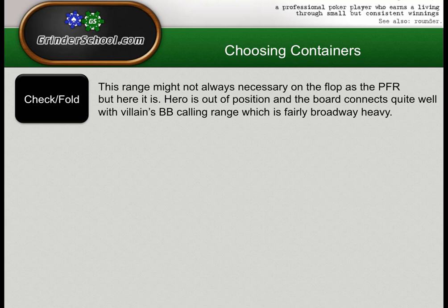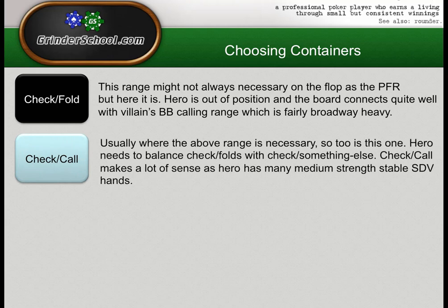Our default strategy without a check-fold range would be to c-bet way too much or check-call hands with terrible showdown value — both are pretty awful options in terms of EV. We'd end up with a launchpad strategy that was asking villain to make very profitable floats and flop raises against us. A check-call range is also necessary — if we're going to check-fold some combos, the problem with check-folding everything we check is obvious: villain can just bet and print money with his stab.